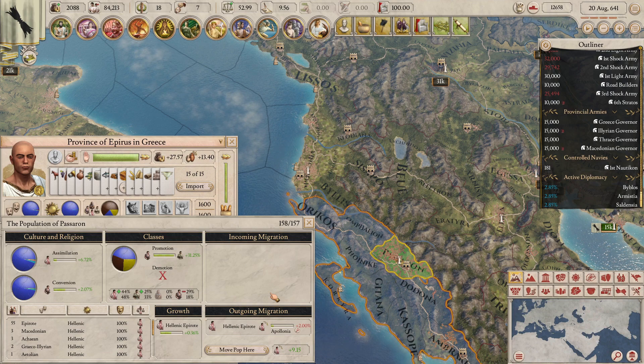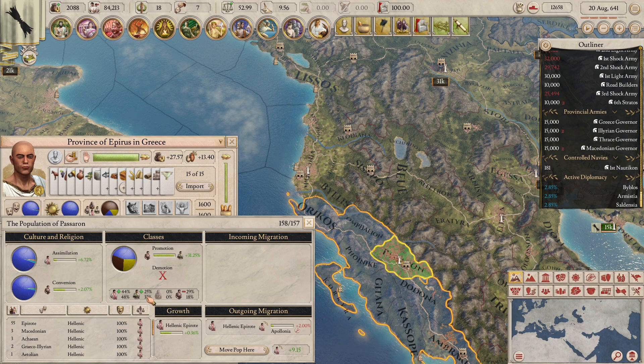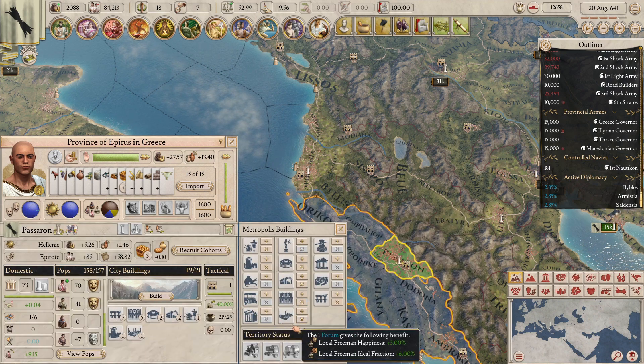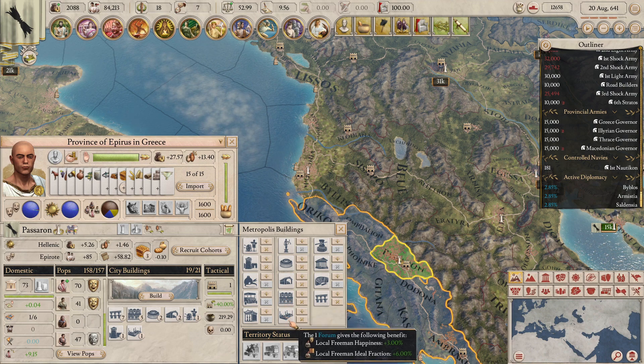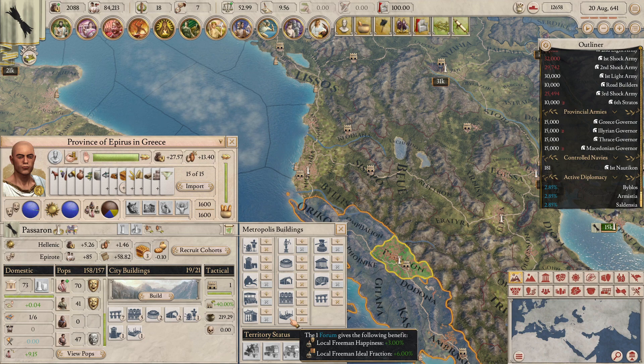The ideal pop ratios can be managed with buildings. Building libraries increases the optimal citizen ratio in your cities — each library raises the local citizen ideal fraction by 30% — giving more room for pop promotion into citizens. Building forums increases the optimal freeman ratio, forcing the city to organically promote pops into freemen to reach that optimal ratio.